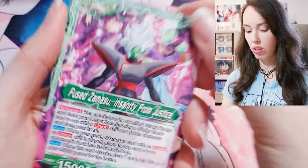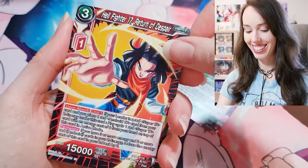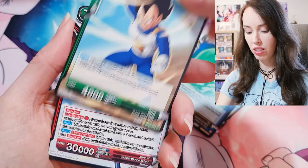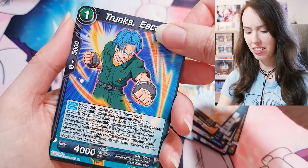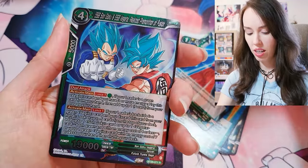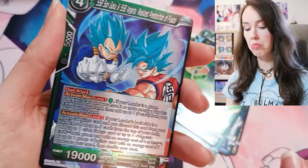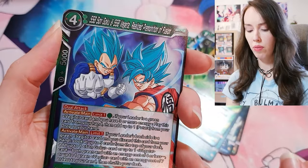Oh, that's actually a cool Zamasu card with Goku Black in the background — sick. Hellfighter 17, Cell Beginnings of Terror — oof, sick. Vegeta Batara Premonition, Super 17, Broly, Hercule, Trunks — that's a cool Trunks card. Sun Goku, Broly — just a rare but pretty cool. SS Blue Sun Goku and Vegeta, Realized Premonition of Fusion. I think I pulled the SPR version of that in the last box? Either that or it was called something different.